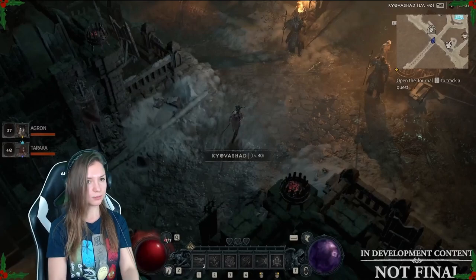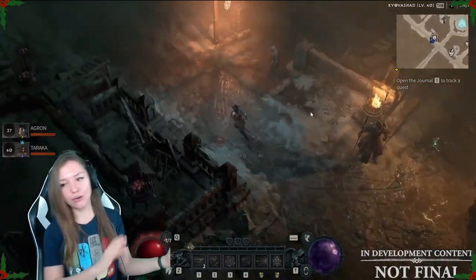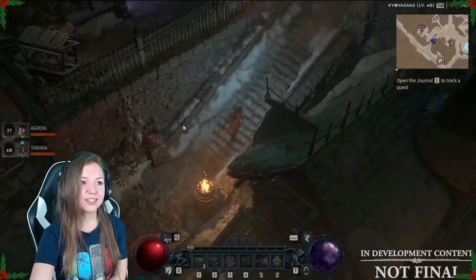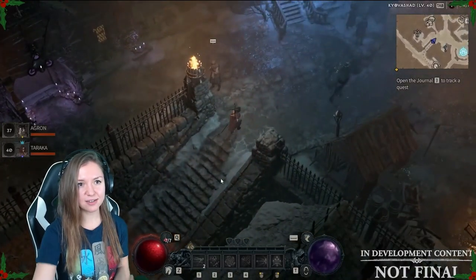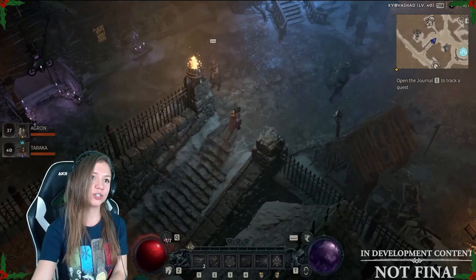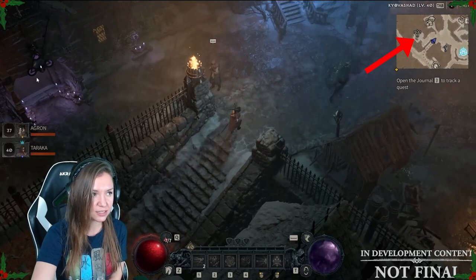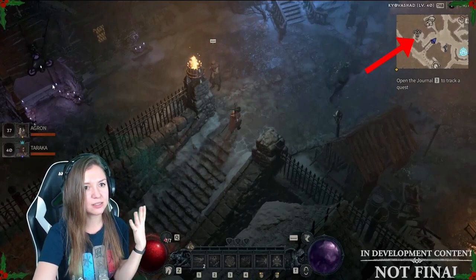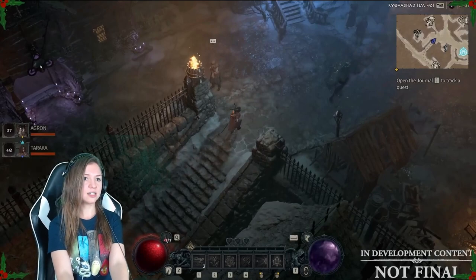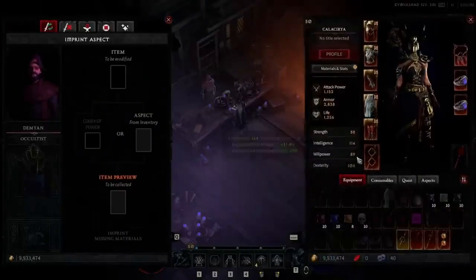We're going to continue our excursion. Going upstairs, we see a bunch of new NPCs. For example, this symbol on the map — this is the shop of the Occultist. The Occultist represents pretty much the crafting hub in Diablo 4.